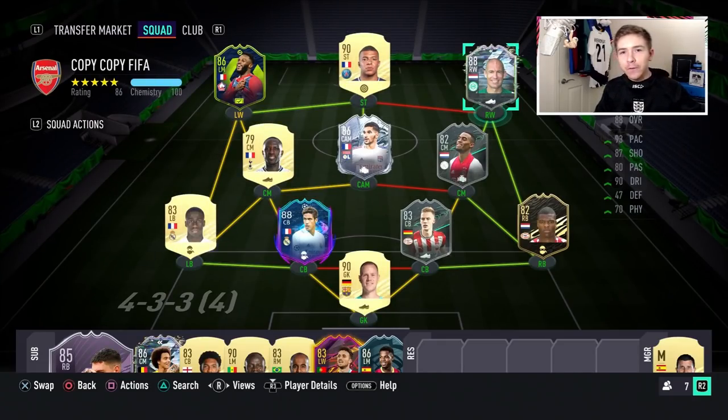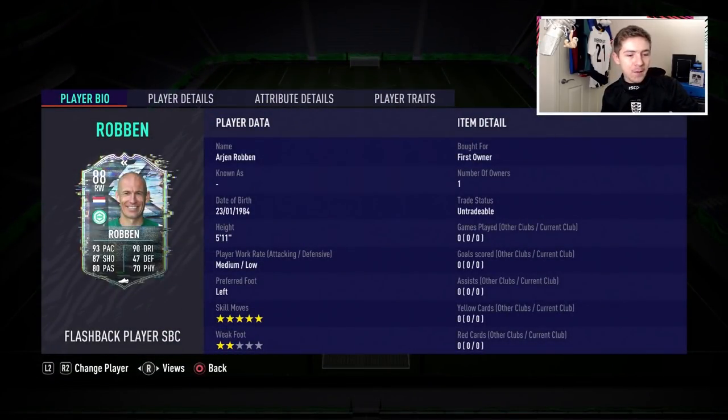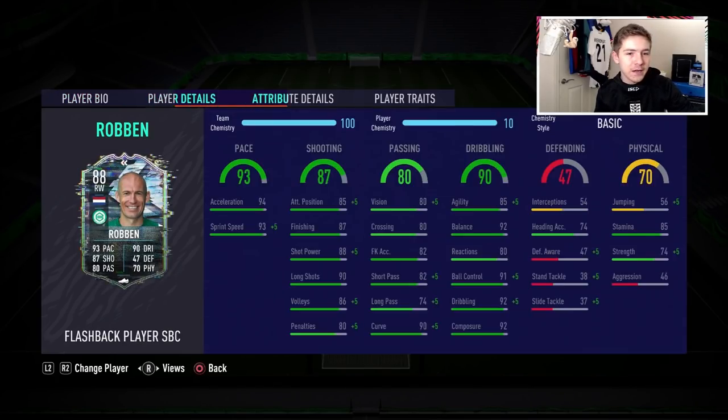This is the squad we're going to be using Robin in — a nice little hybrid. We are going to play 4-3-3 but also 4-3-2-1 because that's obviously where Robin's going to be at his best, getting him into shooting positions. He does have a very limited weak foot — a two-star weak foot — and he's left-footed playing on the right flank, which definitely isn't ideal.